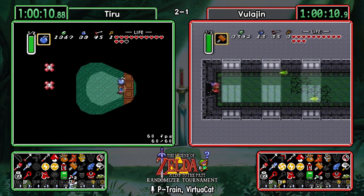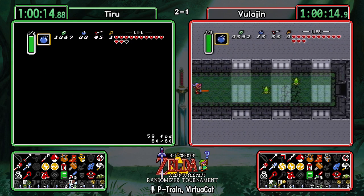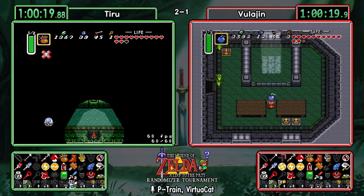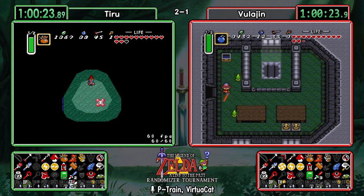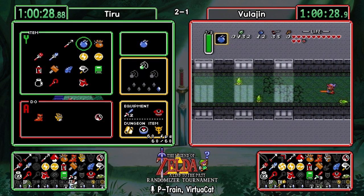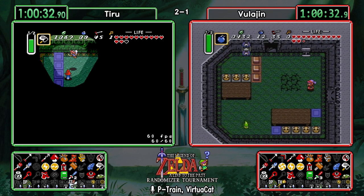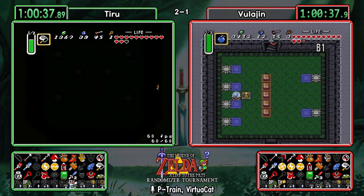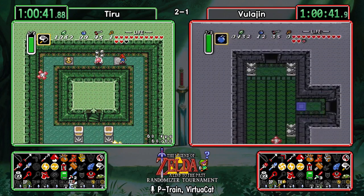He's doing some of the more complicated dark rooms in the game — thankfully he has a light cone. These are not fun to do in the dark at all. Putting the cane on the switch is incredibly stressful — you can't see anything, you have fireballs shooting at you, and especially without a shield to block them. Agahnim's Tower probably has the toughest dark rooms in the game, but nobody does those without a lamp anyway.